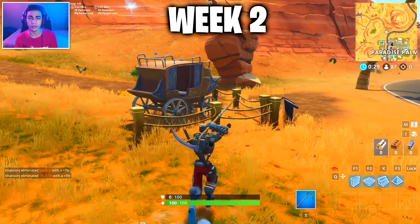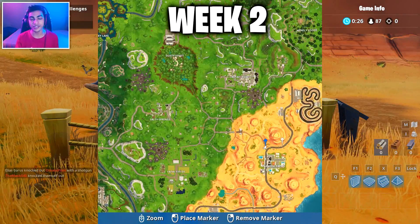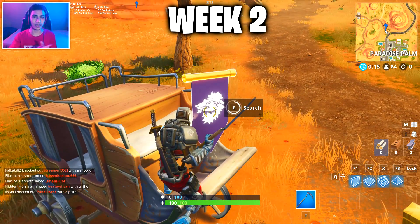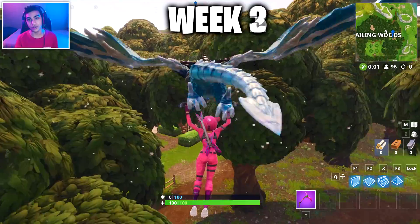Moving to the next location, this is going to be near Paradise Farms near this old wagon. Since we have redeployed with gliders right now, make a big ramp and glide through to the next location. This is going to be the minimap location just in case you're having any trouble finding this place. The secret banner and the secret battle star are kind of in the same area, so you can complete this in just one single game.